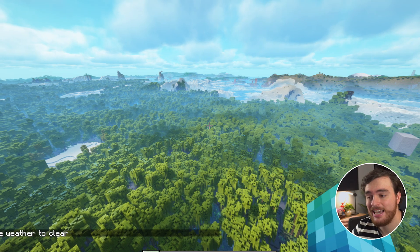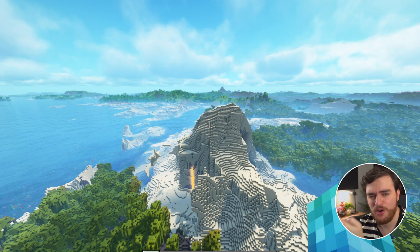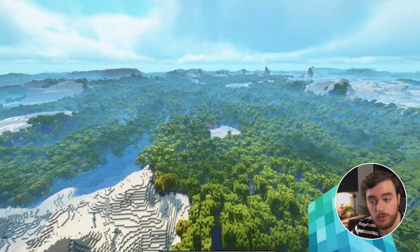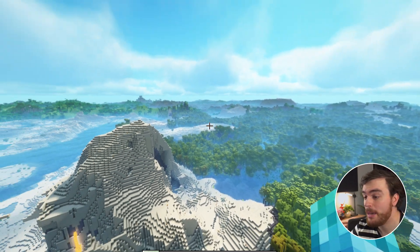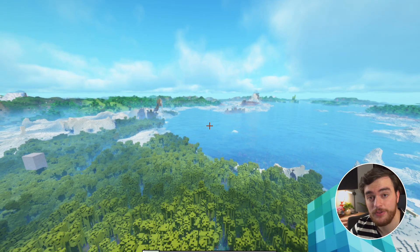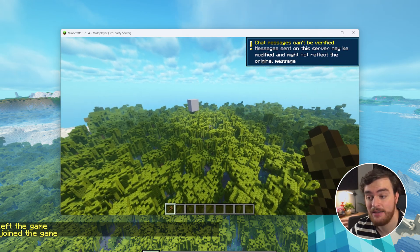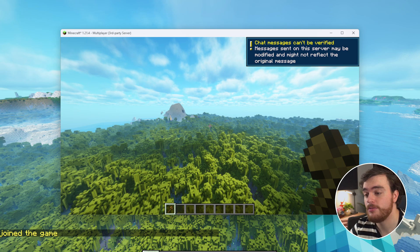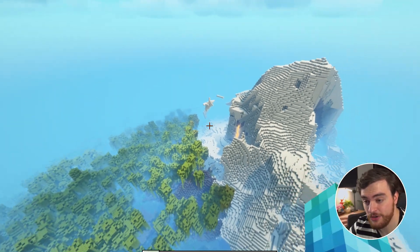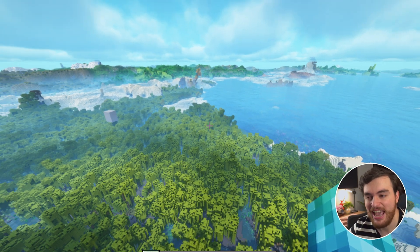Once you've got this mod installed for both your client and your server, simply logging in and standing still anywhere should slowly generate chunks around you in a circular pattern. This will happen just in the background, and after the server's been running long enough around wherever you were standing, you'll be able to see far into the distance without actually needing to travel anywhere, which is huge. This goes for you and any other player that joins your server — they just join, and assuming they have Distant Horizons installed, it'll reach out to the server and slowly download Distant Horizons chunks around them too. Keep in mind, this is just 32 chunks — I'm honestly not able to play Minecraft without Distant Horizons anymore.